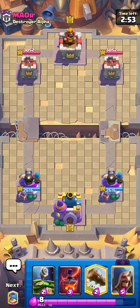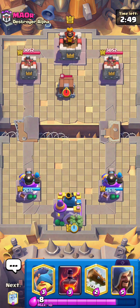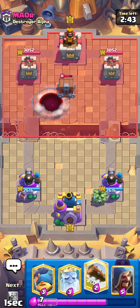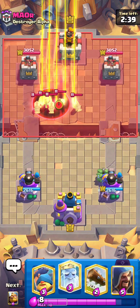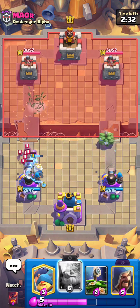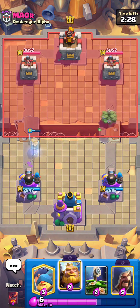Here is the next match. I got a decent hand — I'll go for a Suspicious Bush in the back to see what he wants to do. He sets up for a cage, so I can just go for a void on top of this cage. He actually void-blocks it. I'll go for Royal Ghost plus log plus Electro Spirit for the bats, and let's see what he wants to do to defend this bush.